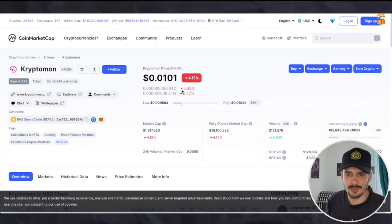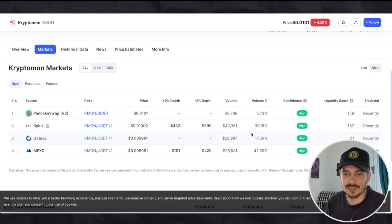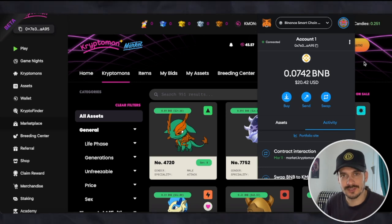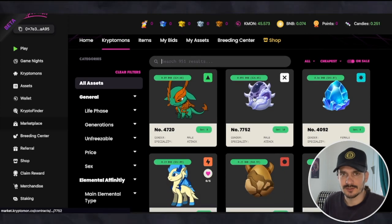You can hit swap and just type in KMON, or you can go to PancakeSwap or any of the other usual places where you find them. The price right now for one KMON is $0.01, and the floor price right now for a Kryptomon is about $15. So with $15 you can get started with this game.